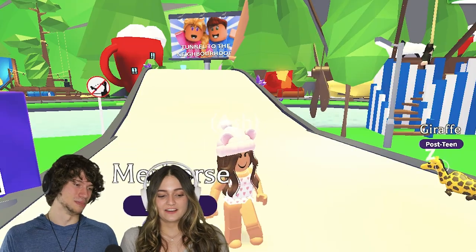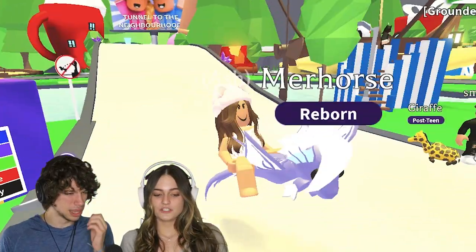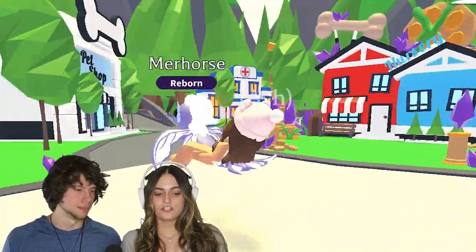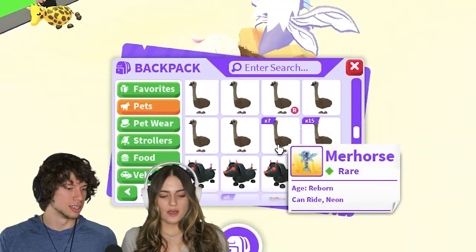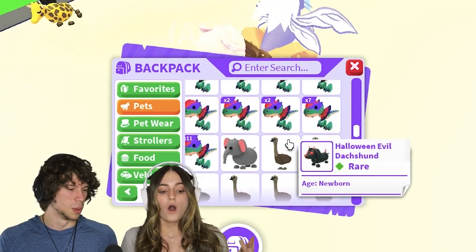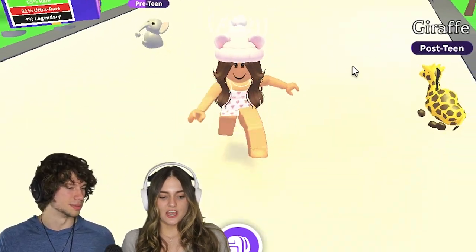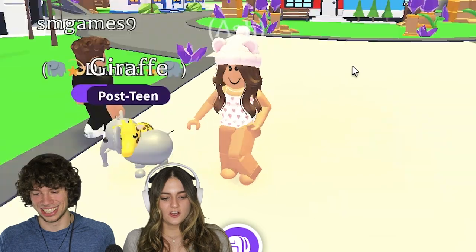A dream - a dream pet. A Mer Horse from the Mythic Egg, which is out currently. We're not even going to get into the new egg that's coming out soon, but stay tuned for that. You guys already know I don't like the Halloween Evil Dilo mission. I have an Elephant - very cool, I think this is definitely a new addition. Look at my elephant and your giraffe - that's very cool.